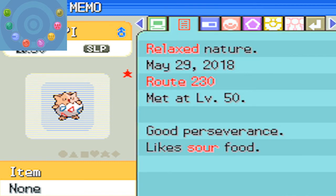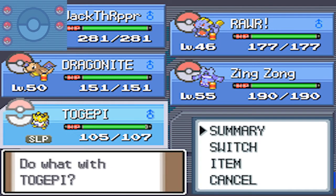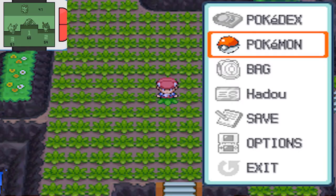It has a Relaxed nature. I'll just put Togepi in the front of my party — this can make the Repel not work, but I actually don't care.